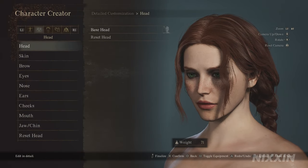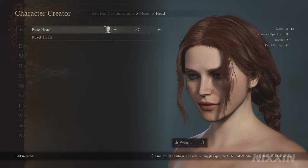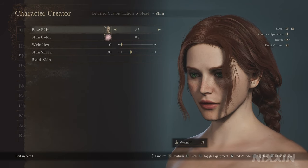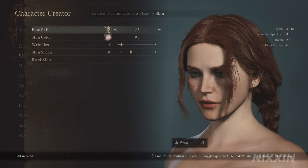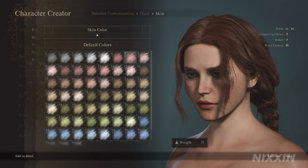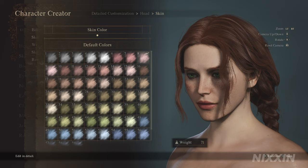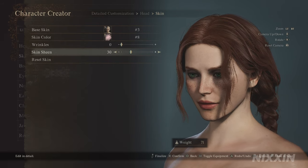Now here comes the main part: the face configuration. On the head, we're using base head number 7. For the skin, it's number 3 — we're looking for a younger skin type. Skin color is 8; she doesn't have a really pale skin color, it should look a little red or pinkish. Wrinkle is at lowest, of course, and skin sheen is at 30.